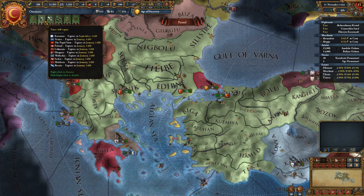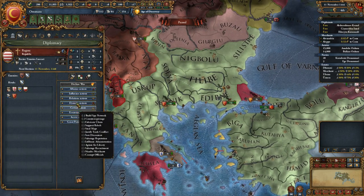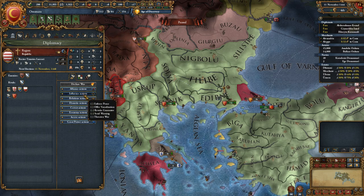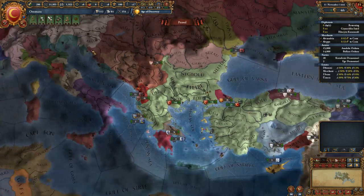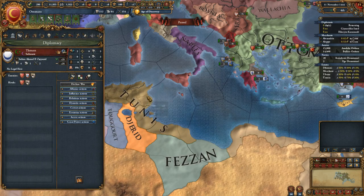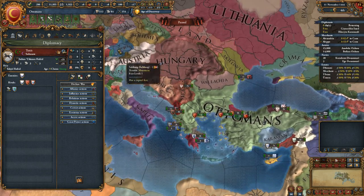We have quite a few truces. Looking at ourselves right now, we are guaranteeing Ragusa — I'm going to go ahead and end that, revoke their guarantee. I do not care about them. Clemson likes us, Tunis likes us, so both of those would be great people to have as friends right out the gate.